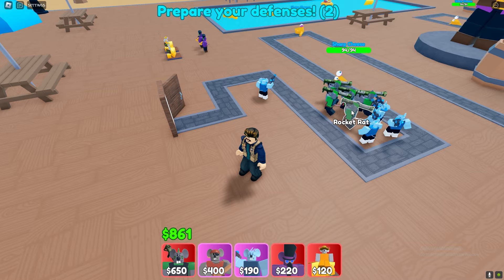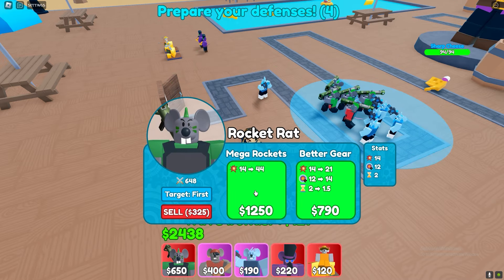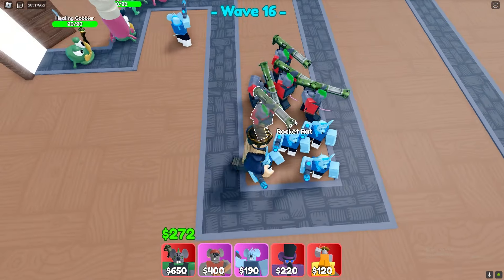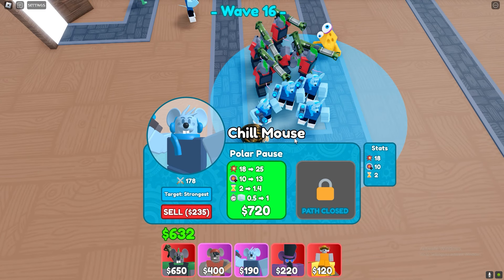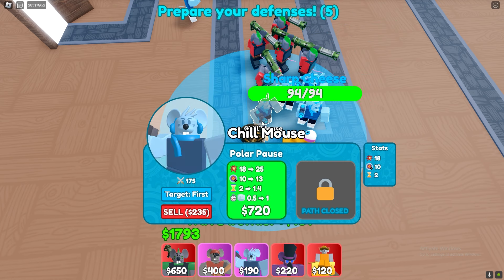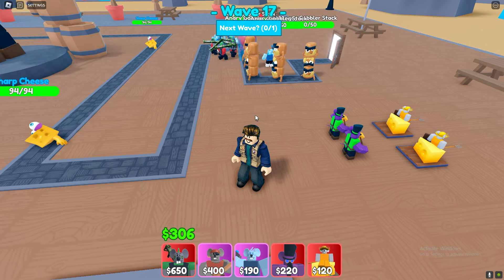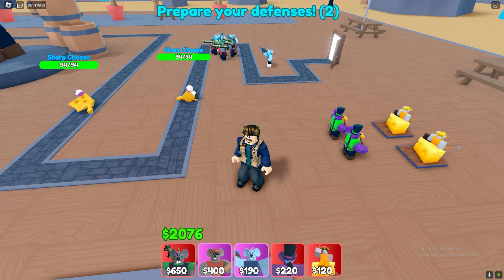Now focus on upgrading those five rocket rats. Once upgraded, upgrade those cheese summoners. This is a very important step: change the chill mouse targets. Put one to weakest, one to strongest, and one to first and one to last. Next, save up some money for a rocket rat upgrade — you need one rocket rat to be upgraded before wave 20. That's when a lot of camo comes.